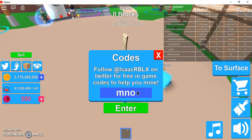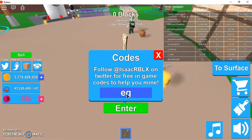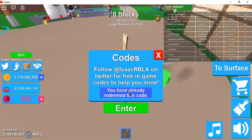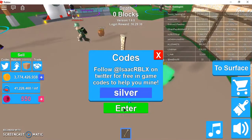The second one is going to be MONEY — I made a mistake, just like that — MONEY, enter. And then the third one is actually EGO with an exclamation mark; you have to add the exclamation mark. And our fourth one is SILVER, just like that.